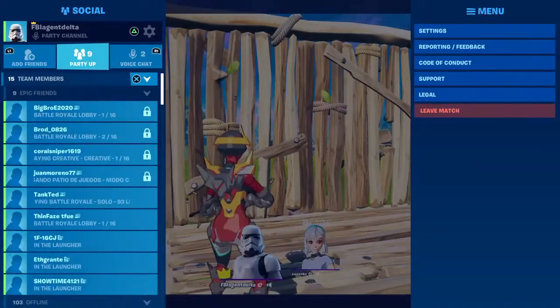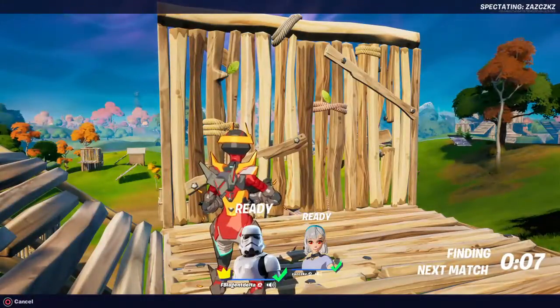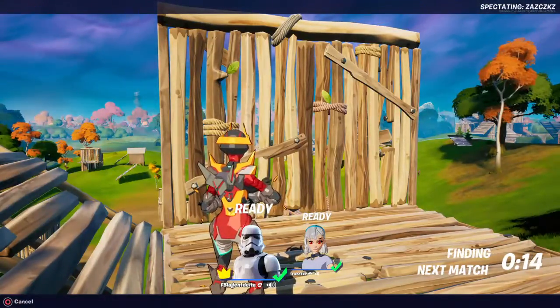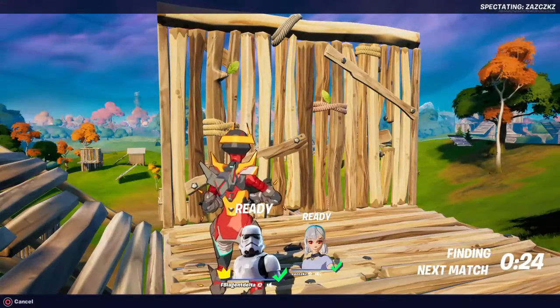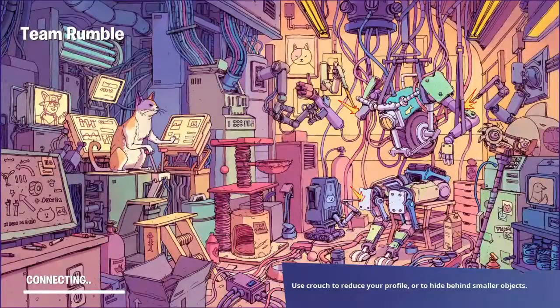Can we go to Bony Burbs? We could go there if it's on our side. If it's not on our side, can we go to Weeping Woods? Then go anywhere. For Weeping Woods, I need a challenge. I'm going to try to do my purple challenges here. Actually, I don't really need to do my purple challenges because those will be here forever.